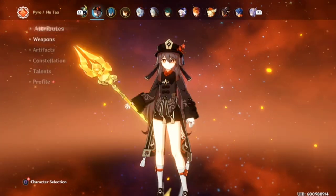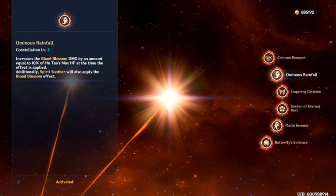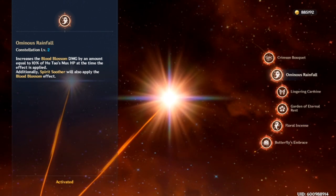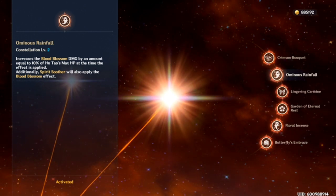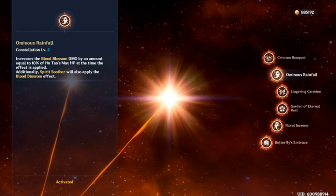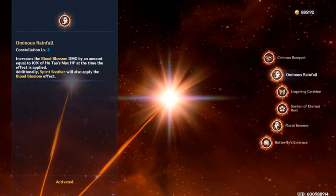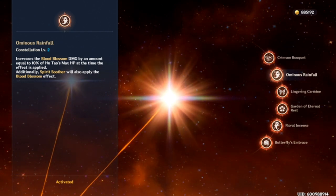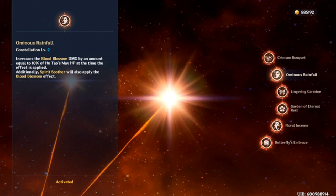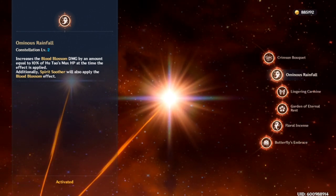I did want to go over the C2 just in case you're unaware of what it does. I know I have her fully maxed out — be on the lookout for that C6 showcase, it should be coming very soon and it's absolutely fantastic, so make sure you subscribe and turn on your notification bell. Now, moving back to Constellation 2: Ominous Rainfall increases the Blood Blossom damage by an amount equal to 10% of Hu Tao's max HP at the time the effect is applied. Additionally, Spirit Soother will also apply the Blood Blossom effect — that's the tick damage over time. A very good benefit is that her Ult will also apply Blood Blossom. So optimally, you can pop her E skill and then pop her Ult.